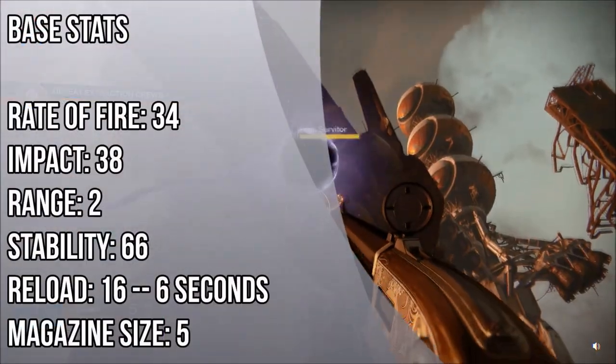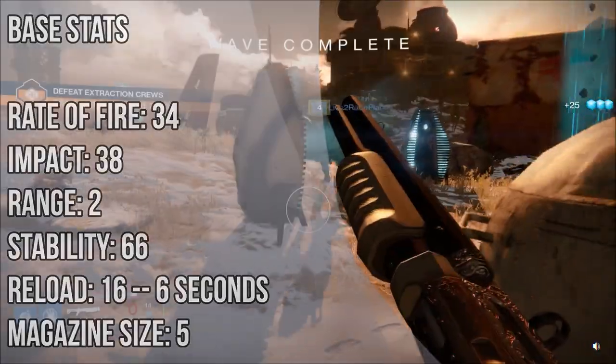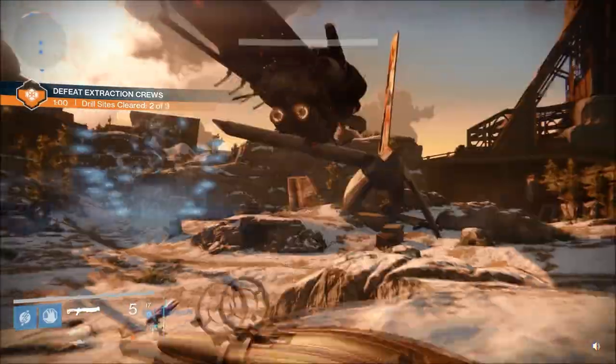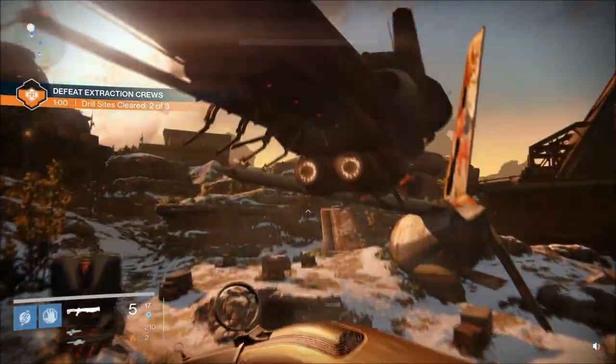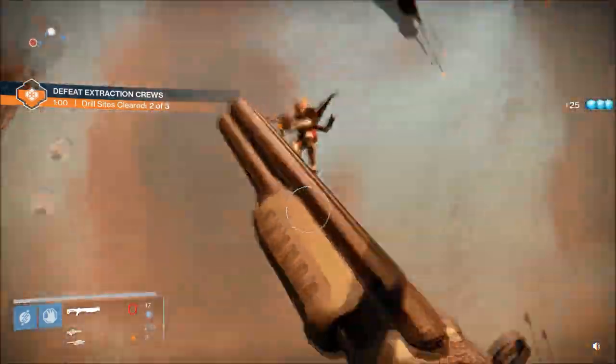With the release of patch 1.1.2, things appear to be looking up for it. The Fourth Horseman has seen its fire rate restored to its intended values, and now makes a pretty good case that it's worth another look over. We'll begin by looking into what this exotic weapon has to offer in the stats department.